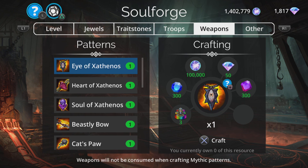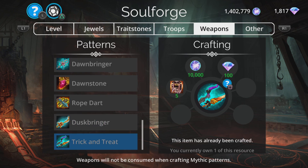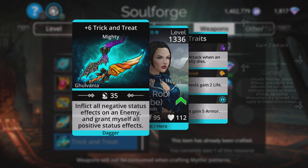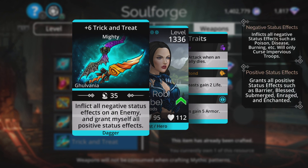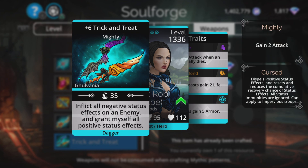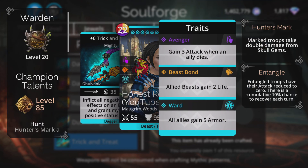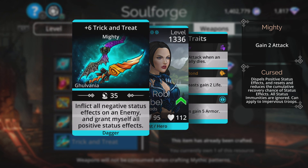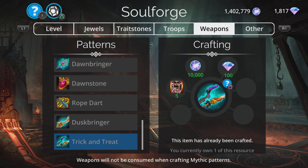We'll start with the weapons, starting at the bottom. Trick-and-Treat — that's pretty good, I quite like it. A lot of people think it's a high mana cost and not that good, but it is very nearly a perfect mix of Essence of Evil and Reflection of Good. The only thing it doesn't have is the explosion which those two weapons have, which generates a ton of mana for your team. Other than that, it's a really decent weapon and can be used effectively — I've done a video on a team with this, so check that out.